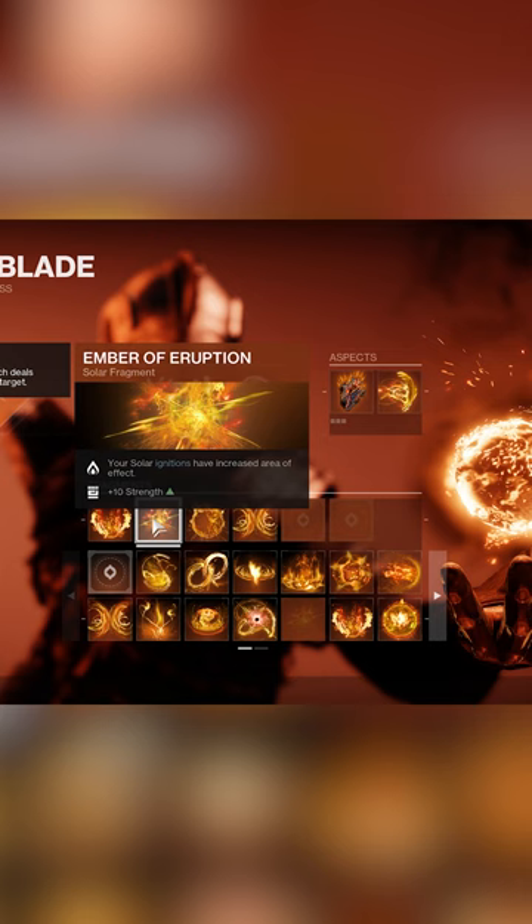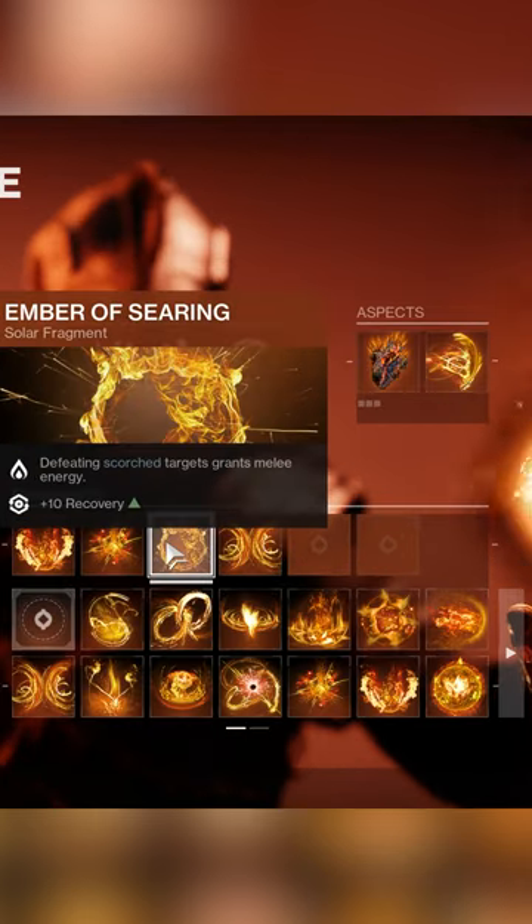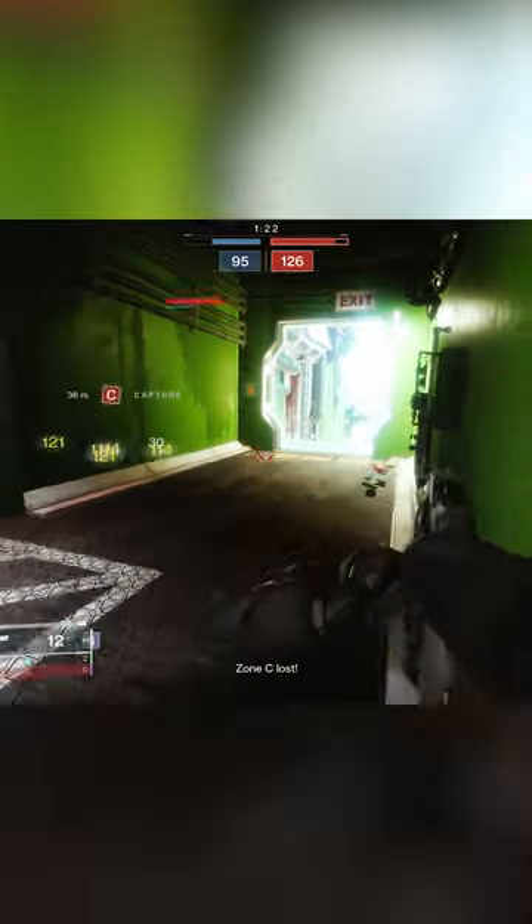Ember of Searing: defeating Scorch targets grants melee energy and gives you plus 10 recovery. This helps get our melee back even quicker, which helps us pull off the combo to ignite more enemies more often.